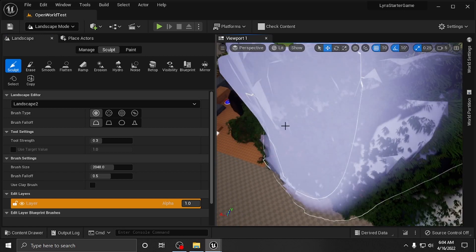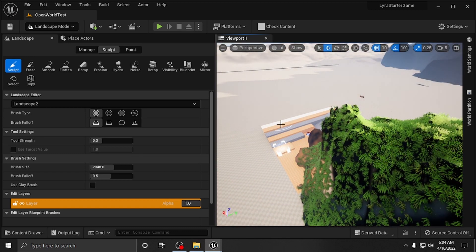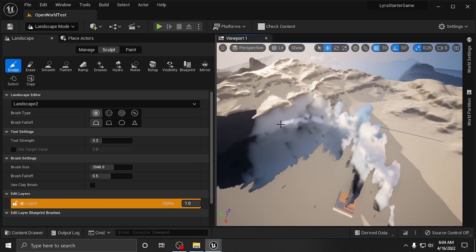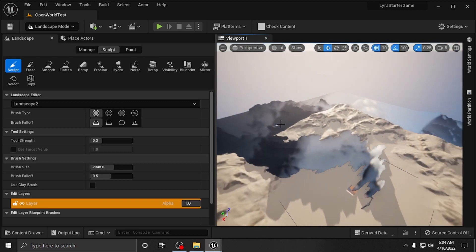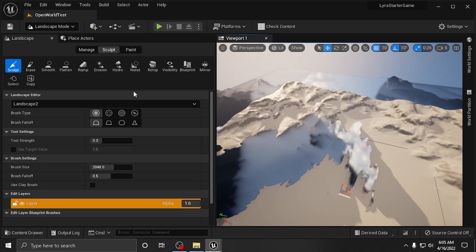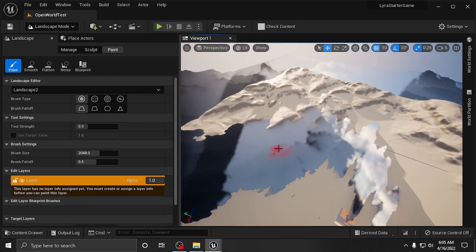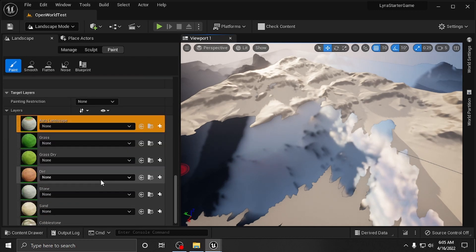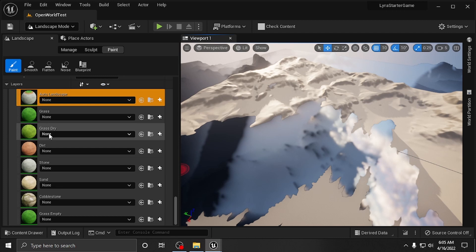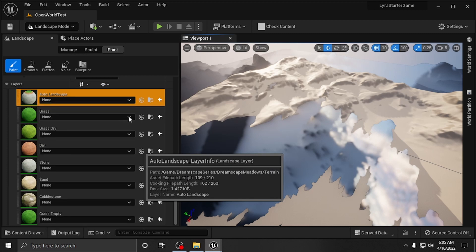The map is going to be kind of ugly because it doesn't have the materials on it yet. Here it goes — it's going to pop. It looks like a hot mess. If you back off you can see we have a humongous landscape, it's down kind of low, not up high enough. We have our other landscape on top too. Go to Paint — we want to take care of this weird-looking red landscape. We have our layers here but with no identification. If you have auto landscape layers they'll be set up like this and you should be able to just click on them.